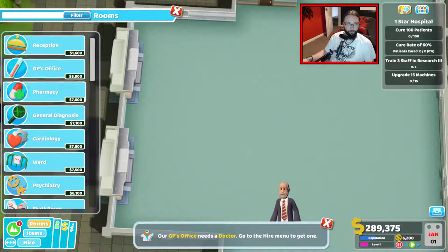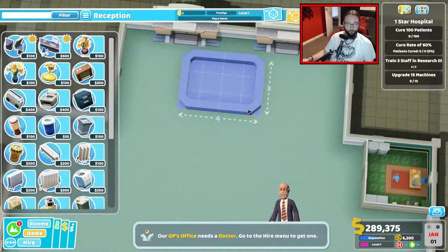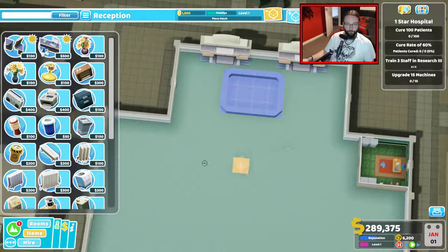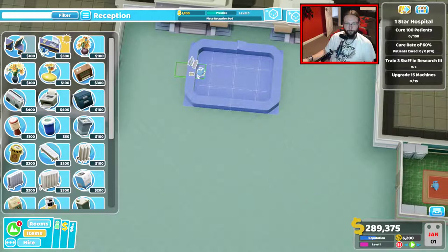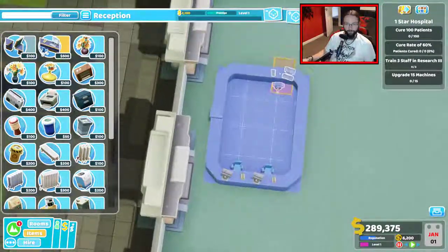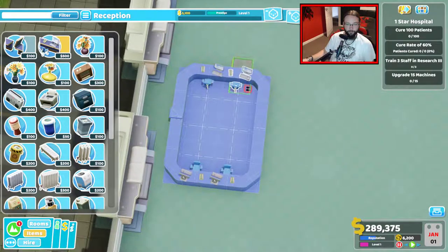We want a small reception room. No, we don't want it that big because we want a walkway between. They can still get in from that side. Beautiful. Can we get 2 on each side? Yes, we can. Not reachable — you're lying to me. Let's go there like that. I know it's reachable because we've done it on the other side. There we go.